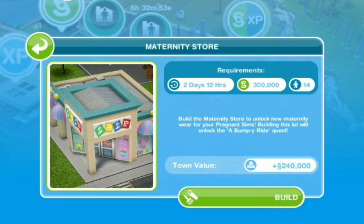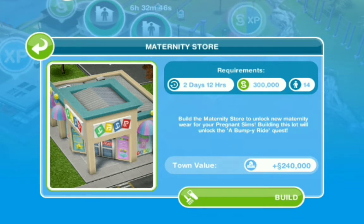Through this quest you can now get baby bumps for your sims, which is pretty exciting. In order to start this quest, we have to start with the maternity store, so I'm going to build the maternity store. The requirements are 2 days and 12 hours. You need at least 300,000 simoleons to get started and also 214 sims in your town. Building this lot will unlock the Bumpy Ride Quest and it adds 240,000 town value to your town.